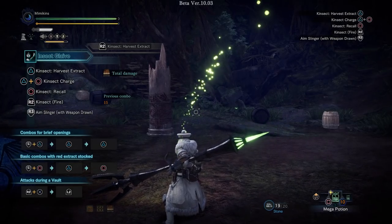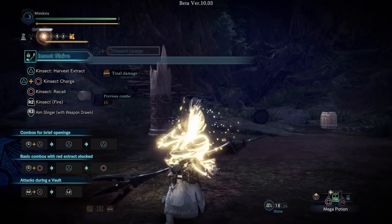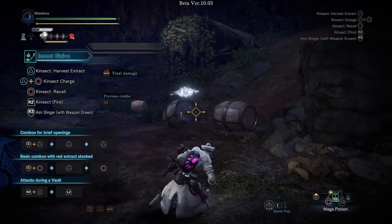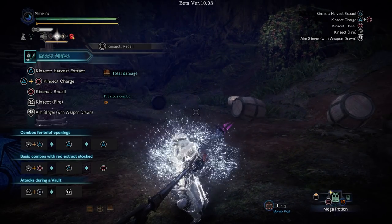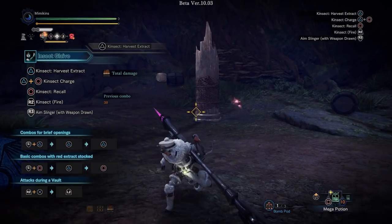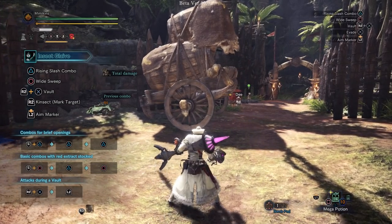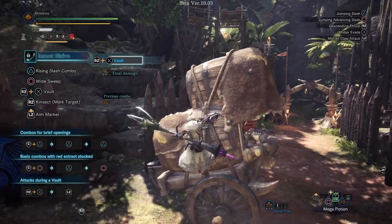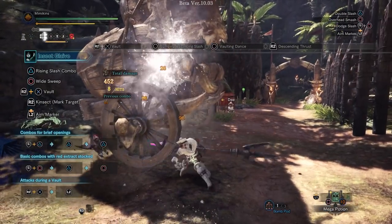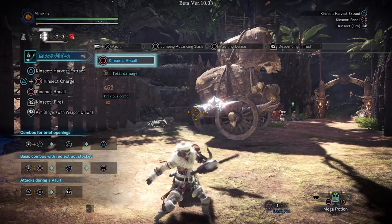Power charging increases kinsect attack power and decreases the interval when kinsect powder is released. Spirit charging increases the kinsect's maximum stamina and the duration of the hybrid effect for combining three colours — it's also good in green which just heals. Another benefit of charging your kinsect is the ability to harvest up to two extracts while extending durations. You can do this manually or take advantage of the new move, Descending Thrust, activated by pressing R2 in the air — which deals damage, marks the monster, and allows the kinsect to attack, spreading powder and letting you retrieve extracts.